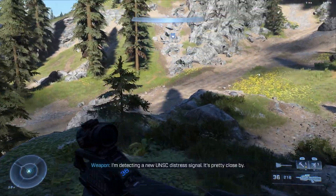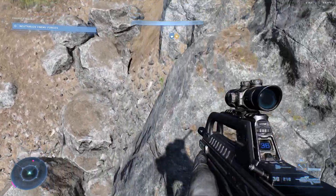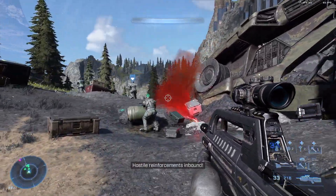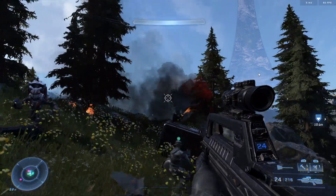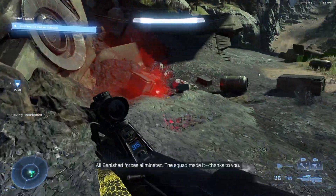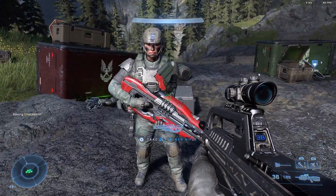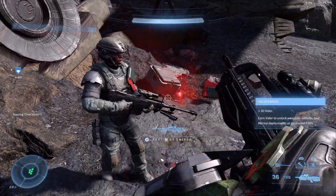I'm detecting a new UNSC distress signal — it's pretty close by. This is my moment! I think I'll keep my weapons as they are for now. Let me just take out that fusion coil before it spins into all of us and kills three marines — because that's exactly what it would do. Well, that was pretty simple! You got the stock rifle? Oh, can I give you the gravity hammer? No, I can't. It's probably better in your hands. Maybe I'll get a Razorback.